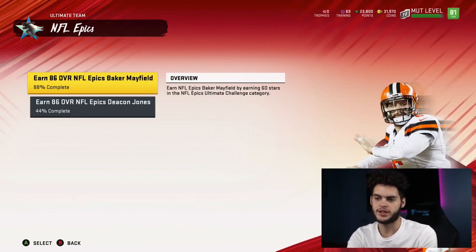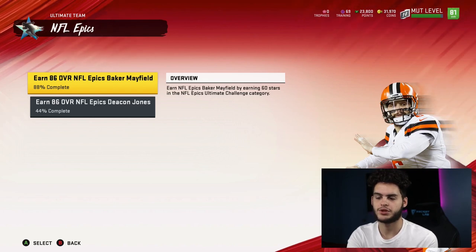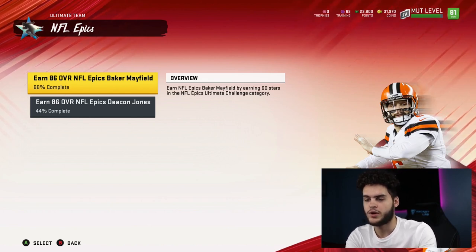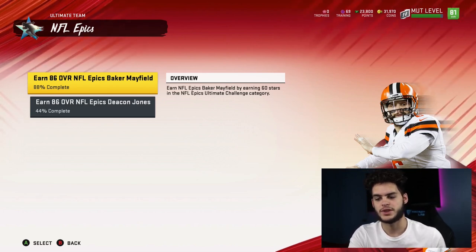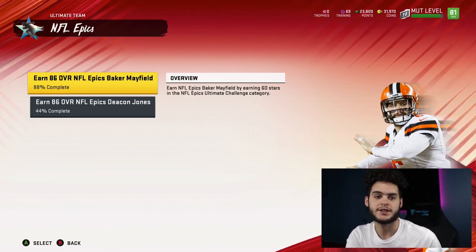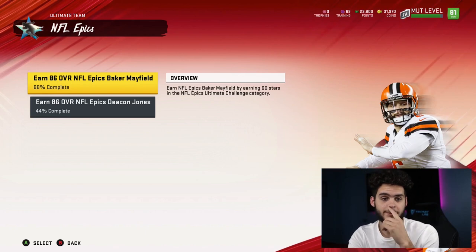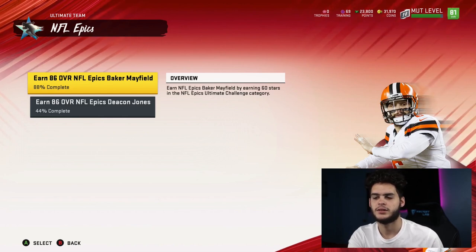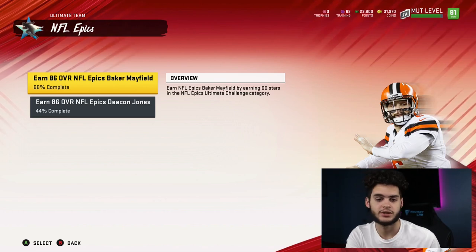Then there's the pre-order bonus — if you have the Cowboys pre-order you get Emmett Smith, Troy Aikman, Terrell Owens, and Torry Holt, so that covers wide receiver, quarterback backup, and running back. You also get a gold fantasy pack, Pat Tillman at safety, and the team captain — which could be Ryan Shazier, Dallas Clark, Ty Law, or others. Between all of these sources you can literally stack out a full team this year more so than any previous Madden.